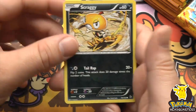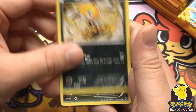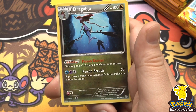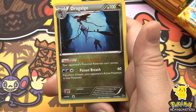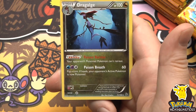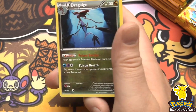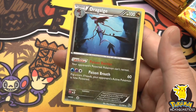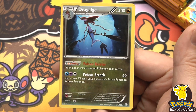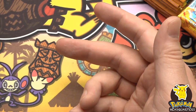We have Scraggy reverse holo, and our rare - Dragalge, 100 hit points with Poison Barrier and Poison Breath: 60 damage, flip a coin, if heads your opponent's active Pokemon is now poisoned. Yikes!